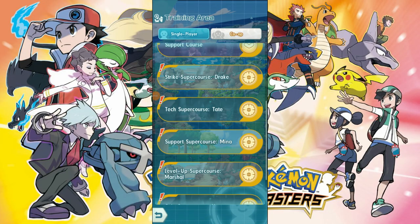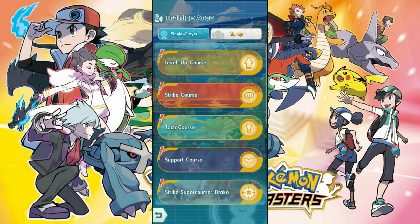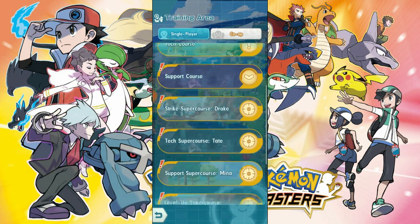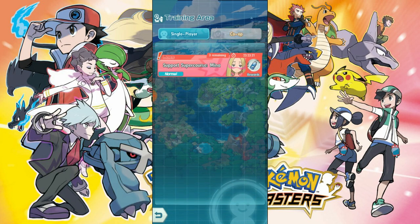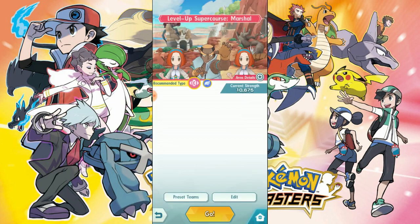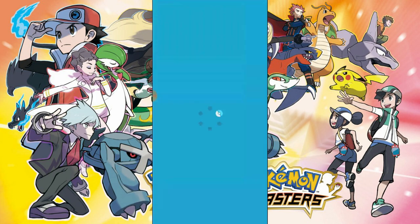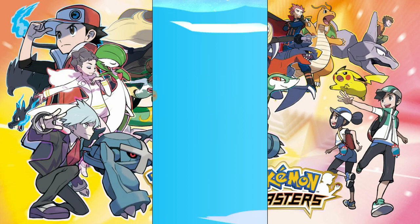In my opinion, the most important training area is the level-up one. If you have the super course available, make sure you max out all the attempts like we talked about earlier. If your Pokemon aren't high enough level, the level-up course is where you want to go — specifically these book and manual items. Grab as many of those as possible because the difference between one-star and two-star is huge, and the same goes for two to three stars. Always make sure you have plenty of level-up books.